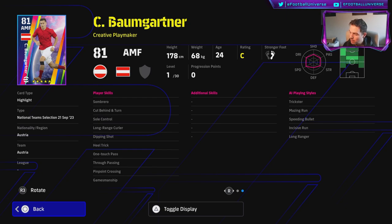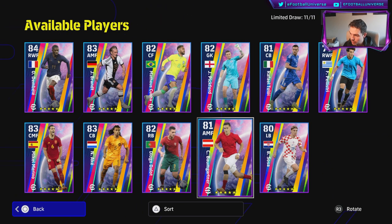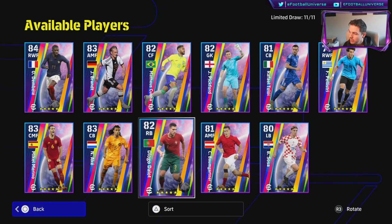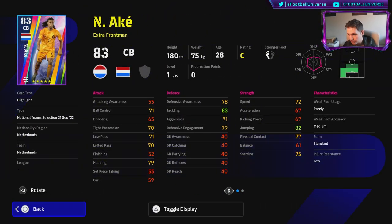We also have Baumgartner — he's also Austrian and has standard form. He's listed as an attacking midfielder, similar to the first player we looked at.